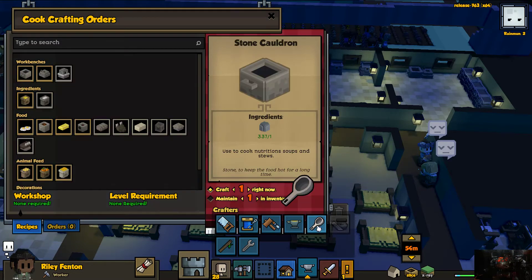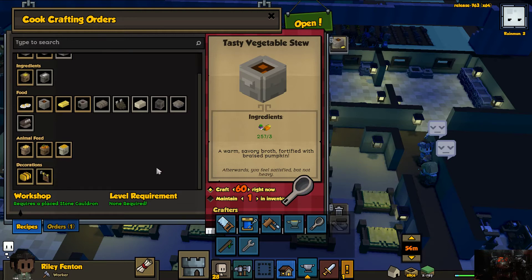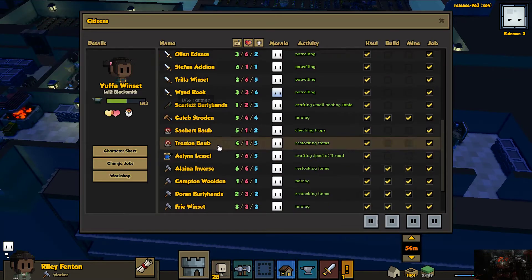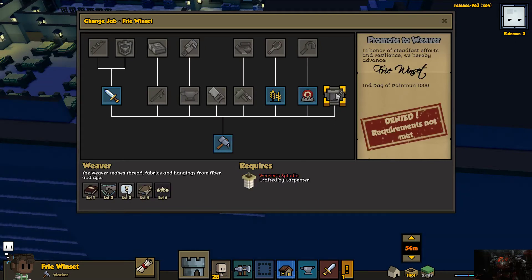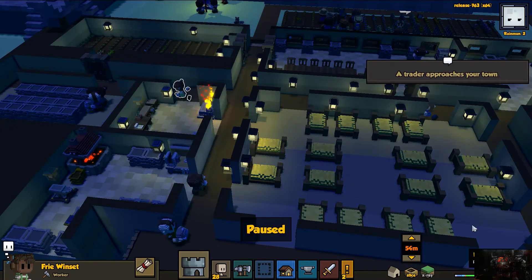Stonemason's fine, cook is fine. Do me a favor and make 60 of those. I keep hitting the spacebar to unpause. I should now have the ability to have another weaver — that's my concern right now, I need another weaver. Okay, I'm gonna decline that for now.